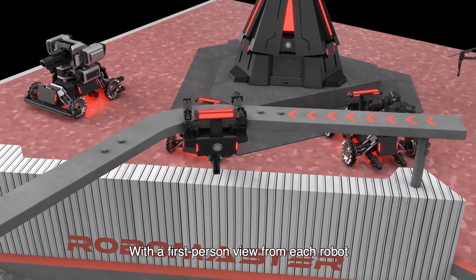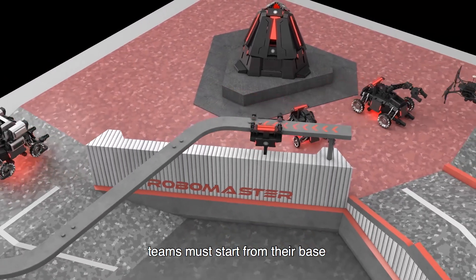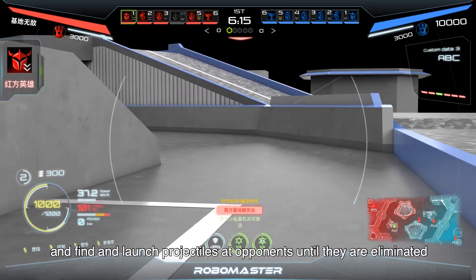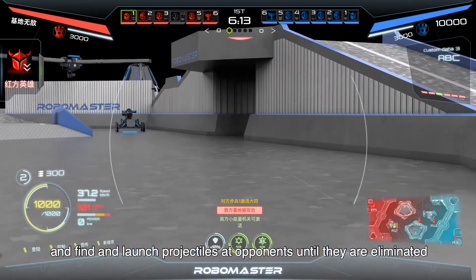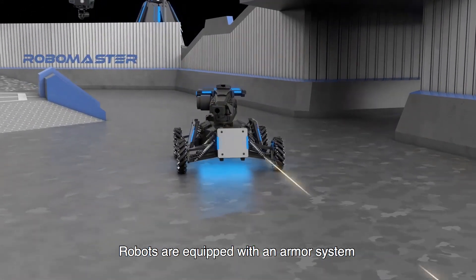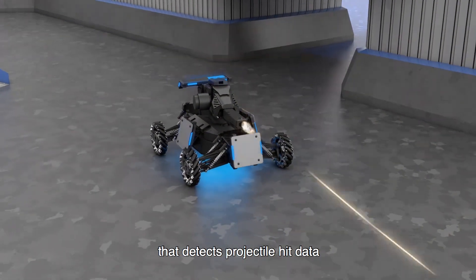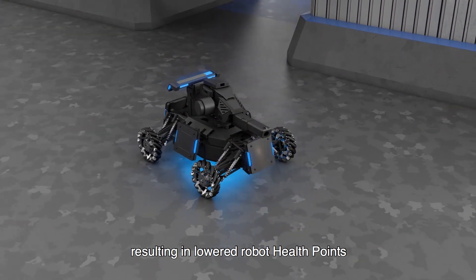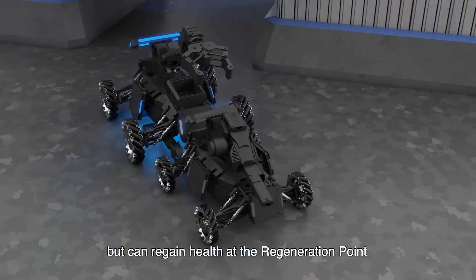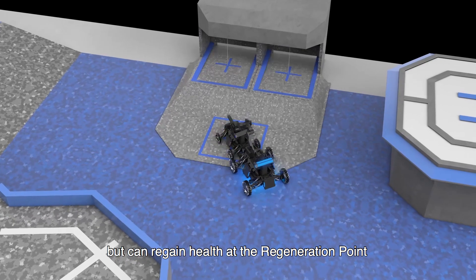With a first-person view from each robot, teams must start from their base, navigate a rune-filled battlefield, and find and launch projectiles at opponents until they are eliminated. Robots are equipped with an armor system that detects projectile hit data, resulting in lowered robot health points. Robots are destroyed if their HP reaches zero, but can regain health at the regeneration point.